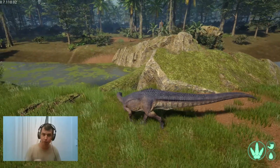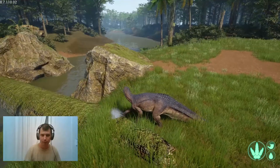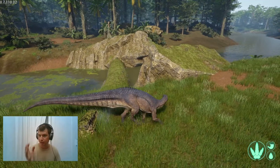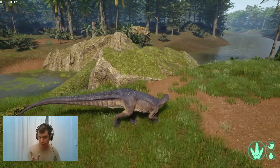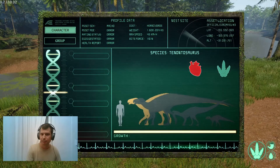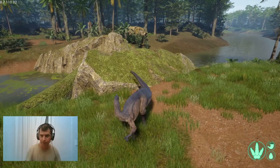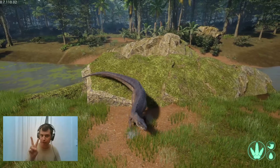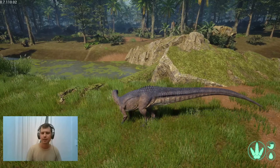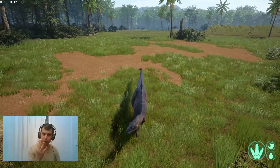So, is the Carnotaurus strong in a 1 versus 1 fight versus a Tenontosaurus? I don't think so. The Carnotaurus deals about 250 Newton damage with a bite — that's true. But I can inflict only 110 points of damage with my bite. My strong suit is my 4+, which deals 200 Newton damage, 200 points of damage, plus bleeding and tail slap. The tail slap deals around 400 Newton damage.